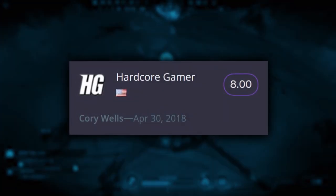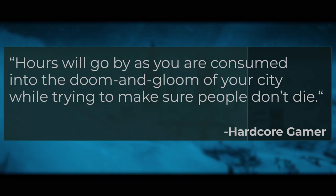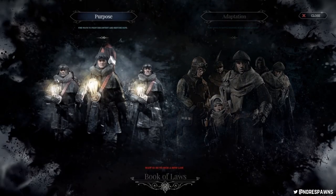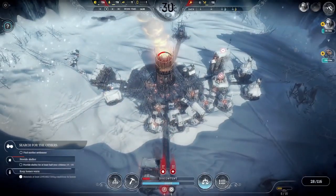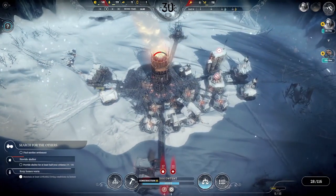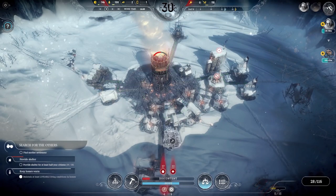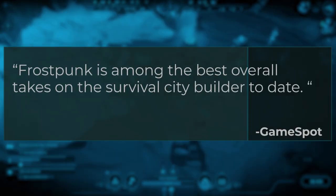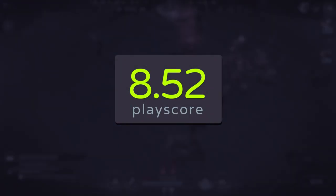Hardcore Gamer gave this an 8 out of 10, saying that hours will go by as you are consumed into the doom and gloom of your city while trying to make sure people don't die. Its chilling morality lets you pick sides depending on which laws you sign — you could assert your dominance under a disciplinary system or bring hope through religious means. GameSpot gave this one a 9 out of 10, praising Frostpunk as among the best overall takes on a survival city builder to date. The game receives a playscore of 8.52.